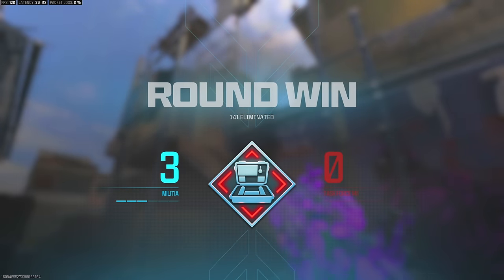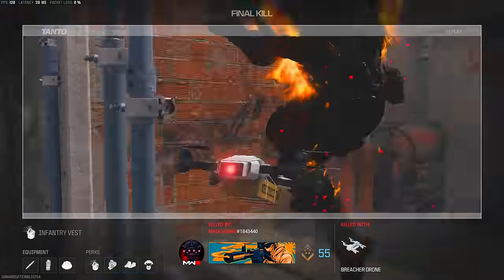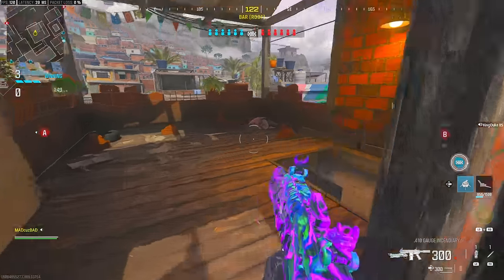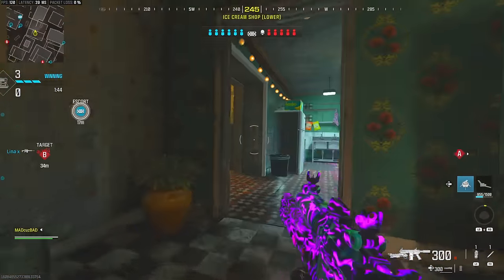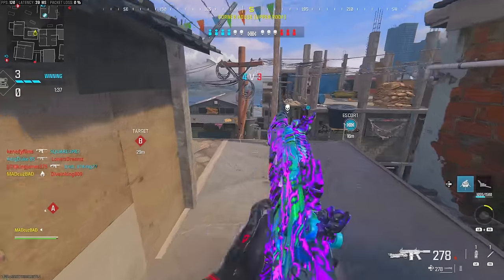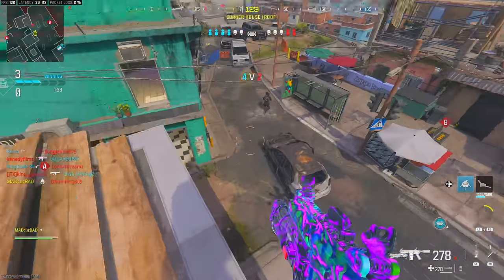I think they killed themselves — they threw a bomb drone and I blew the bomb drone up. That is wild! I got a riot shield guy. I don't think the flamethrower goes through the riot shield — at least I don't think so. We are just obliterating this enemy team.